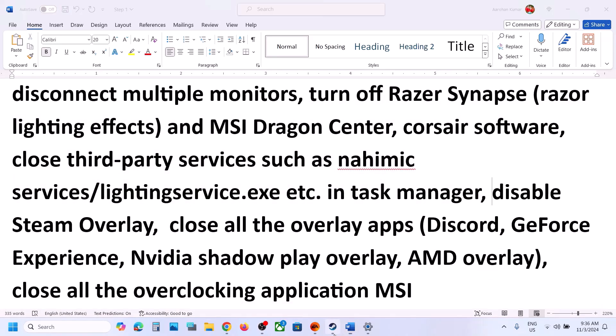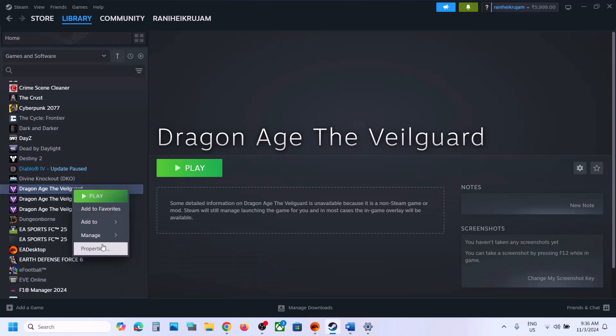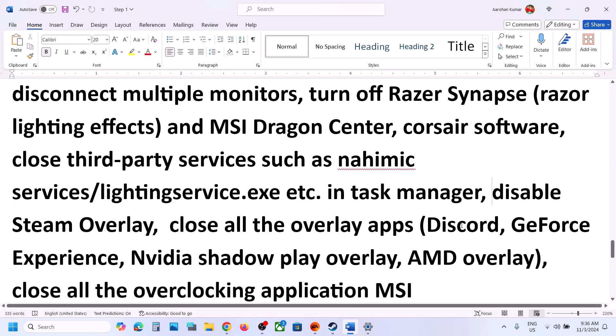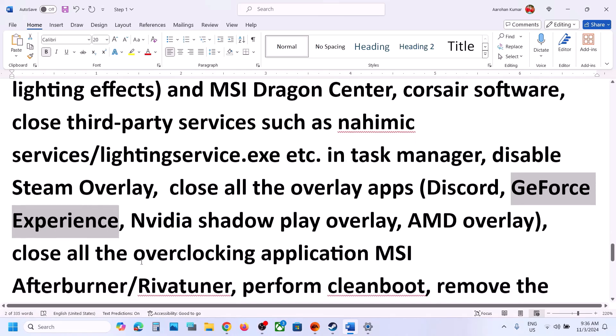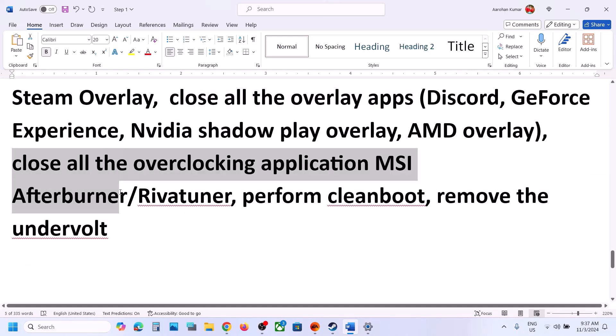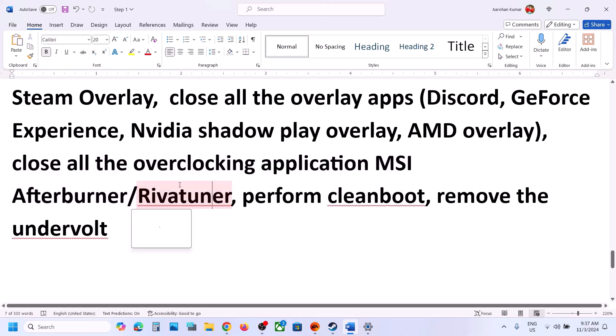Disable Steam overlay: right-click the game in Steam, select Properties, and in the General tab turn off 'Enable the Steam overlay while in-game.' Also disable Discord overlay in Discord settings. In GeForce Experience settings, turn off the in-game overlay. Close all overlay applications. Also close any overclocking applications like MSI Afterburner or RivaTuner. If you have undervolted your computer, remove the undervolt and then launch the game.